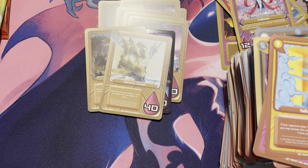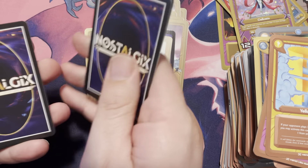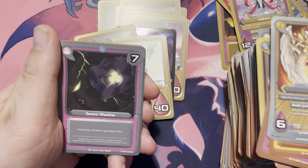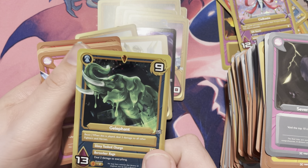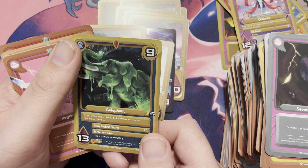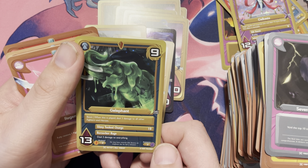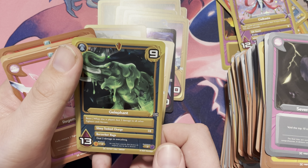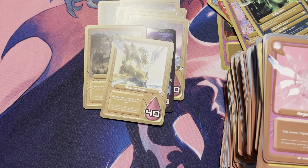Getting close to the end here, about seven or eight boosters left — and then I have one heck of a mess to clean up after this video. We have Soul Jar, Athena, Severe Weather, and we have a Jellephant — an Elephant of Slime, ladies and gentlemen. It's a beast: when this is played, deal three damage to all other heroes and fighters. Slimy Tusk Charge for ten, deals three damage to everything with its Berserker Rage. Nine for thirteen — I completely understand why it's going to deal damage to everything. That is a giant elephant made of all the ooey gooey stuff.